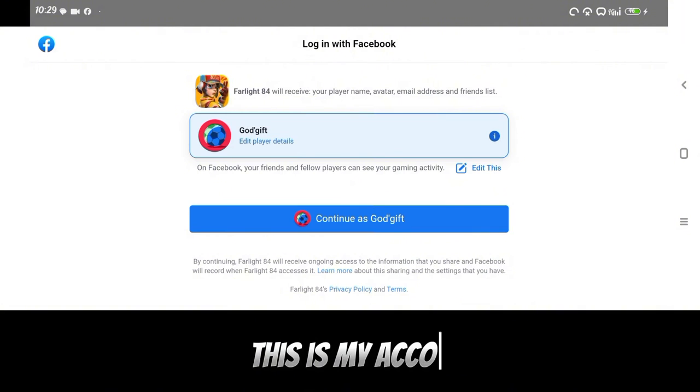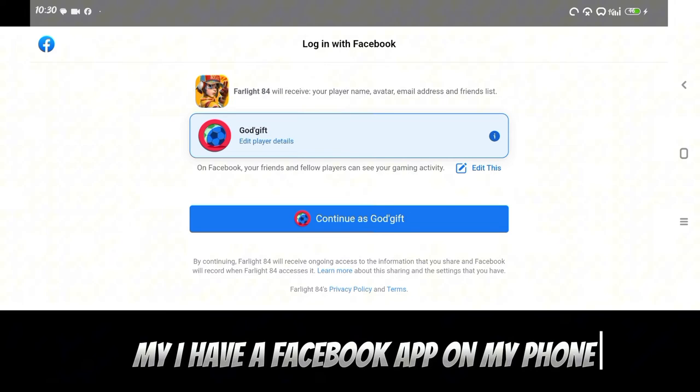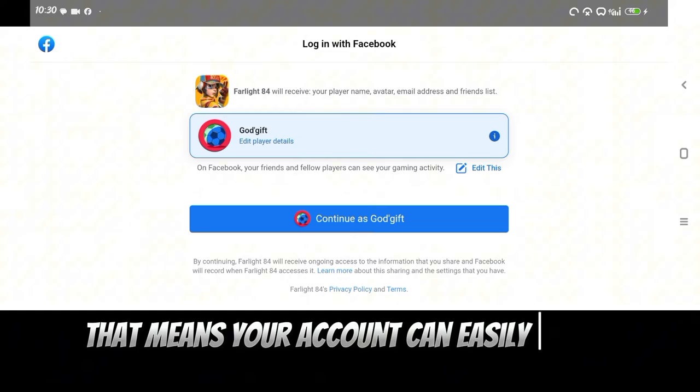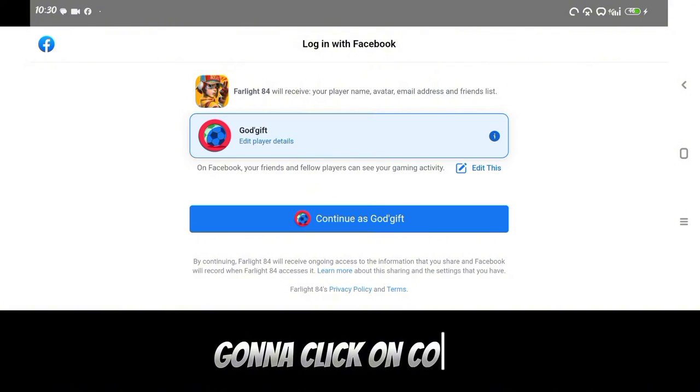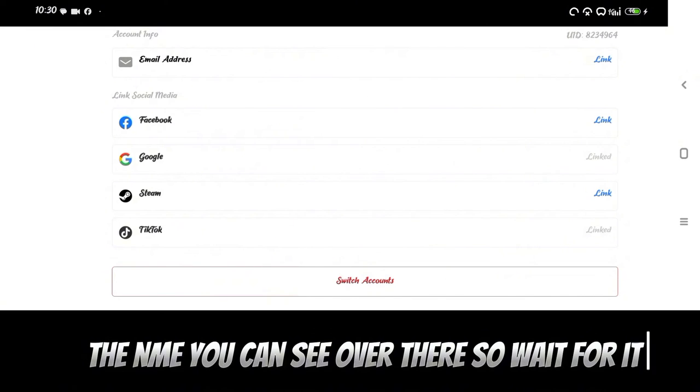The way I got this done easily is because I have the Facebook app on my phone. If you have the Facebook app installed on your phone, your account can instantly be linked. So my advice is to make sure you have the Facebook app on your phone. Click 'Continue' and wait for it to connect — you can see the account name shown there.